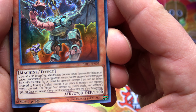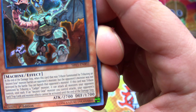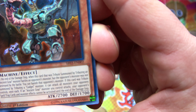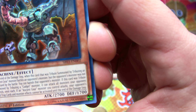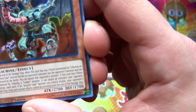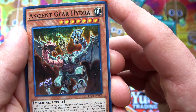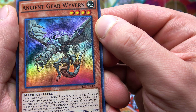Getting into our last three foils: Ancient Gear Hydra. At the end of the damage step, when this card that was tribute summoned by tributing an Ancient Gear monster battles an opponent's monster but that monster was not destroyed by battle, you can banish that monster instead. If tribute summoned by tributing a Gadget monster, you can attack all monsters your opponent controls once each. If an Ancient Gear monster you control attacks, your opponent's spell, traps, or monster effects can't be activated until the end of the damage step. 2700/1700, seven stars.